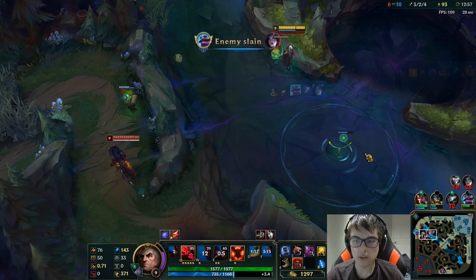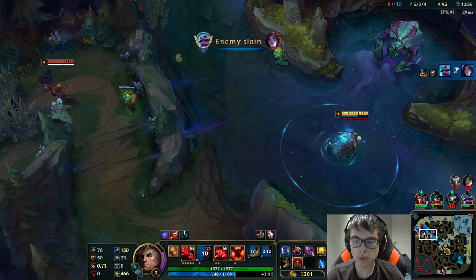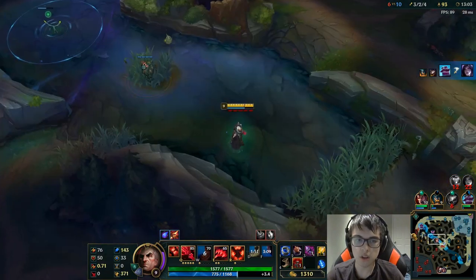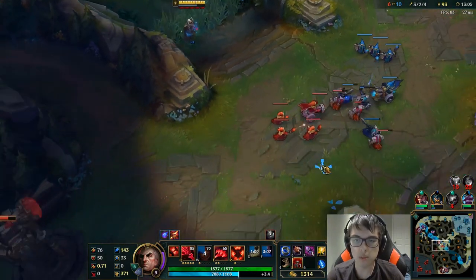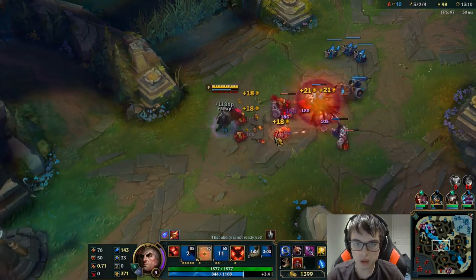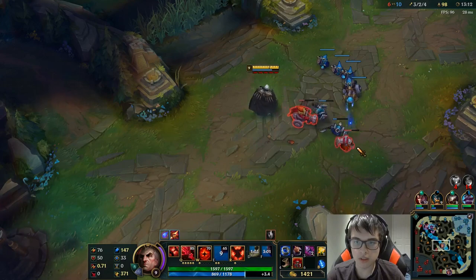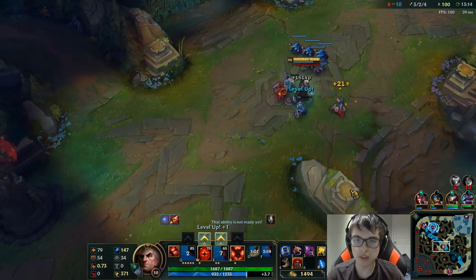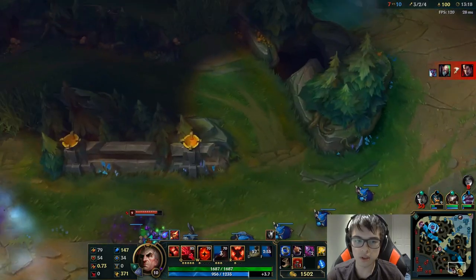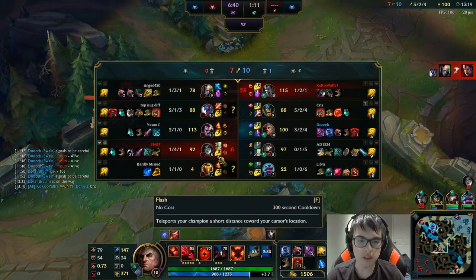Yasuo is actually not as strong as I am if I ultimate — maybe if he has Ignite, but otherwise he's not. He's going to cover top, so I'm going to push mid as hard as I can to punish him. Kai'Sa just flashed; I should have pinged that because she would have died to my W. Singed and Trundle just killed our Darius, so that's unfortunate.